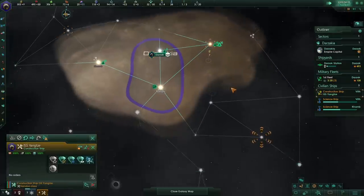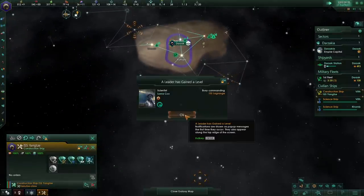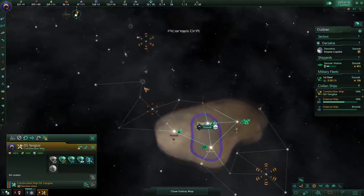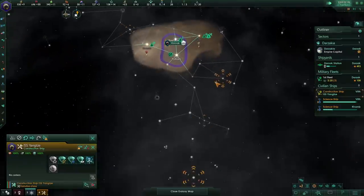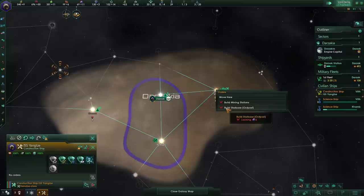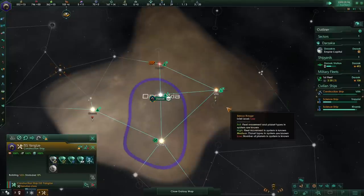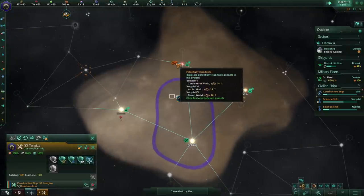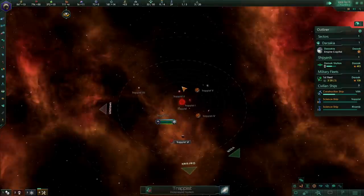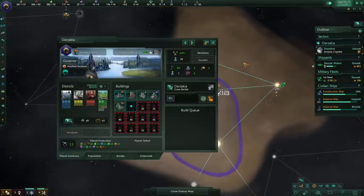Construction ships have to wait. We got a black hole over here, which is good — and another one over there. So we've got some black holes; I'm always aware of that because I want to get the Matter Decompressor eventually. There's plenty of planets over here: one continental world, an arctic, and a desert. Nice. Darzakia just got one more job unlocked. Right off the bat, the first thing we're going to build is a second research lab.